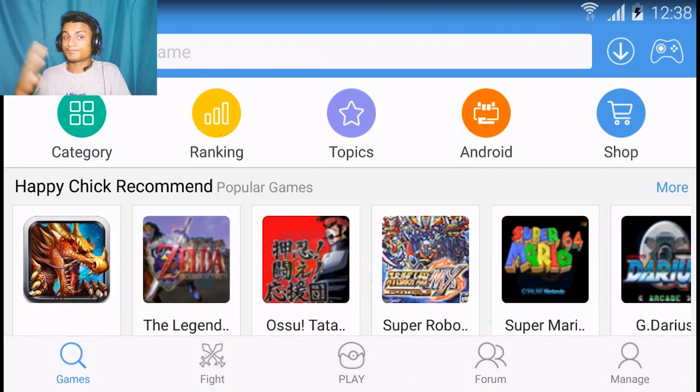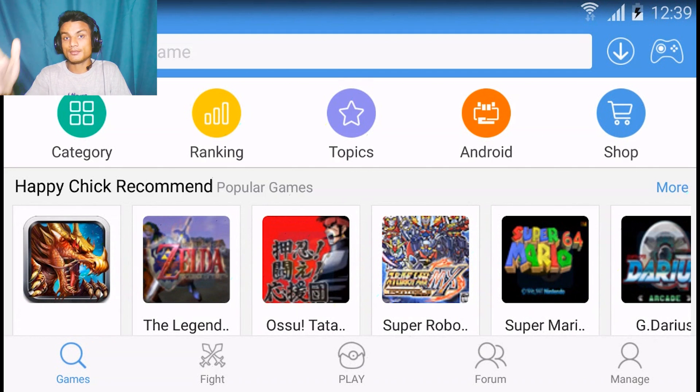That's all about this application. It is an all-in-one emulator — you don't have to download any external emulator. The greatest thing is everything is built in, and the second great thing is you can find and download all the games inside the app. You don't have to go to Google, search for a game, and download it separately. You can do it all directly within this app. It is just an amazing application for gamers. I'll put the link in the description — go get it. If you enjoyed the video, leave a like, comment, and subscribe. See you in the next one, take care, bye!